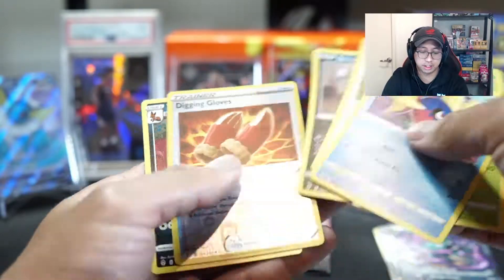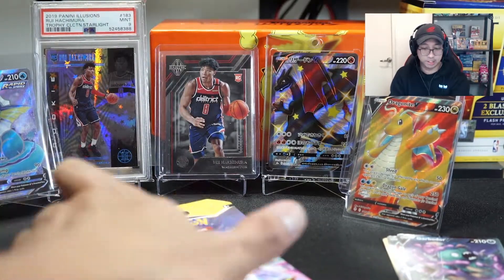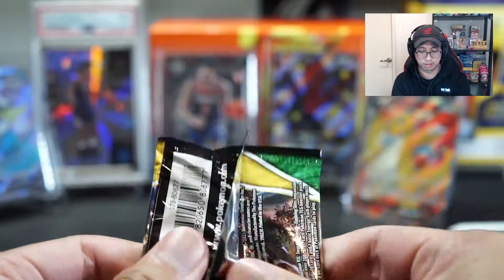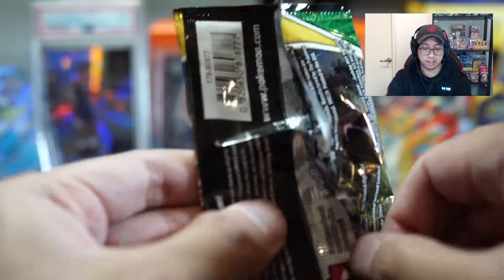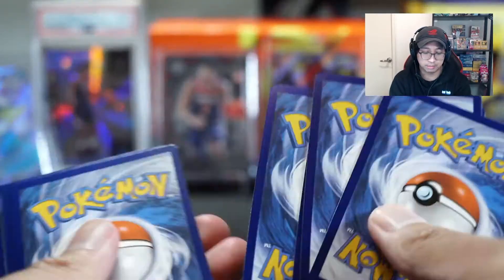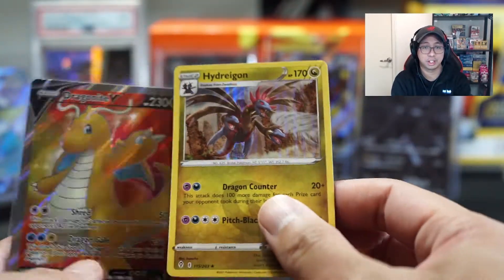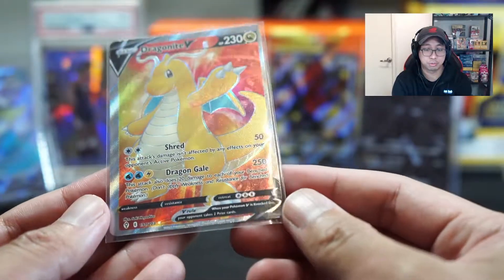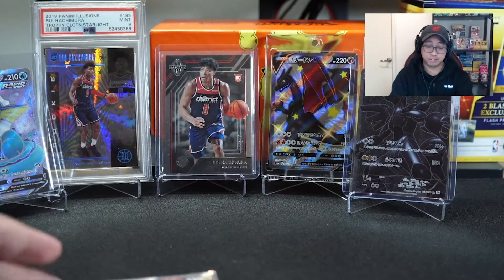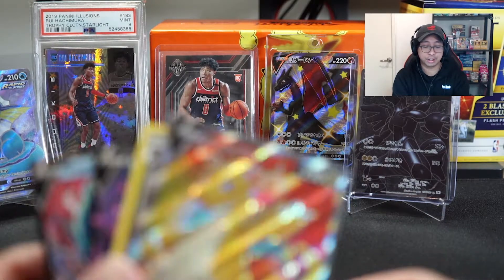No hits on that one. My camera just started to die right at the last pack — new battery in, let's go. Last pack magic. Here we go, can we get a hit in this one? Probably not. Accidentally saw the code card. And no hit on that one either. So that's it — four hits out of 20 packs, two V's: the Hydreigon and the Dragonite V, which is super off-centered. I hope you guys enjoyed the video — make sure you hit that like and subscribe button, enjoy your weekend or weekday, and catch you guys later!